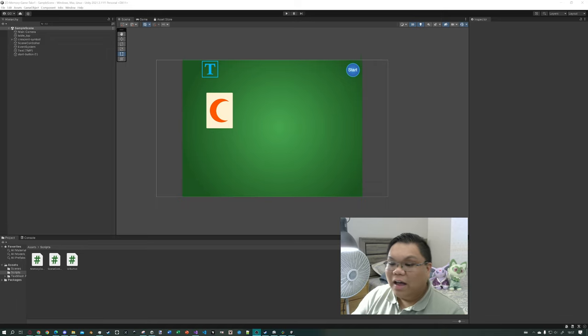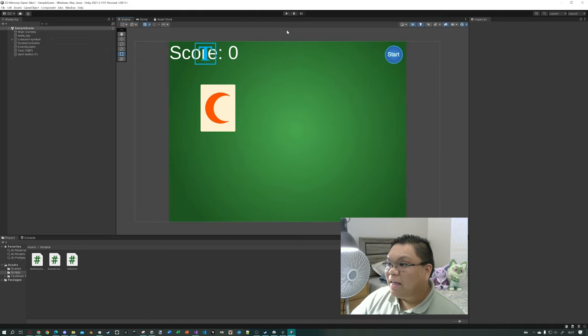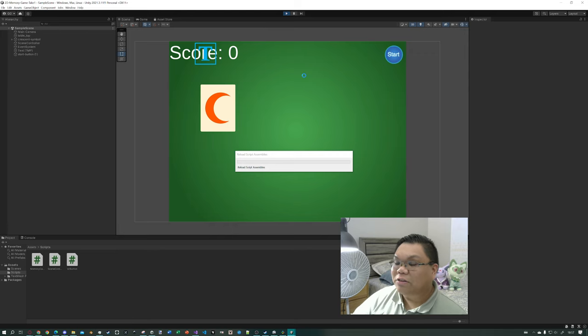No other modifications required other than adding more sprites for new card types. Let's look at the base project as it was. When I play the game, the scene controller is going to randomize an array of eight numbers.